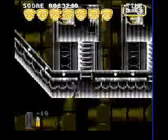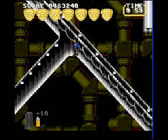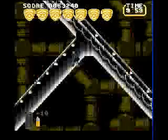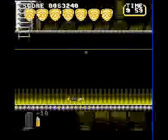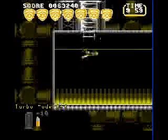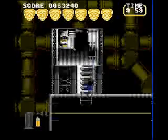Now you get to this passageway with three paths, which I'll just call underwear lines — that's what they look like. First take the down passage, go to the very bottom, and then when you get to the very end, which takes a long time, go up here, pick up the clip, and turn off the switch.